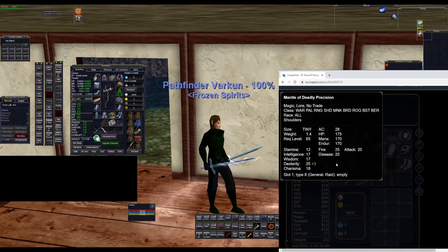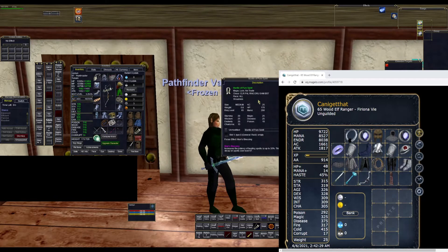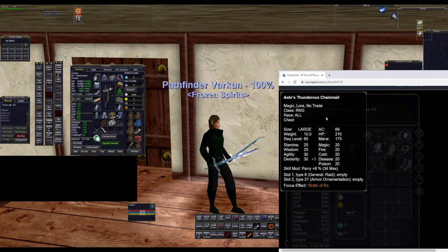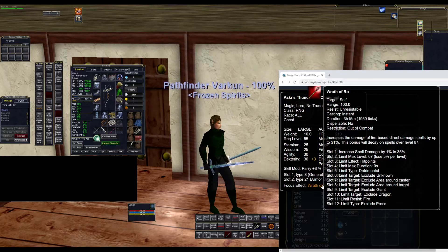I'll list Shroud of Survival as an alternative on the webpage. Another alternative for the shoulders, if you want some extra healing rather than the heroic dex route, is Mantle of Pure Spirit, which gives up to 30% healing on your heal spells — that's optional, whichever works best for you. For the breastplate, we have the class quest breastplate, Askar's Thunderous Chainmail. This gives you three heroic dex and also has Wrath of Ro, which increases your fire-based direct damage spells by up to 35%.